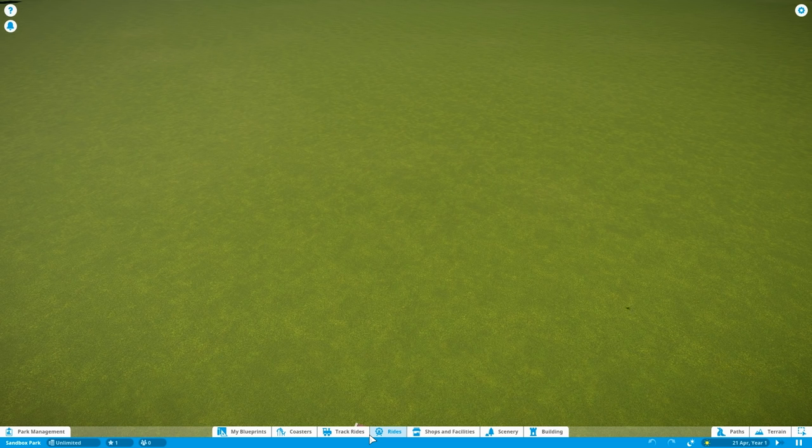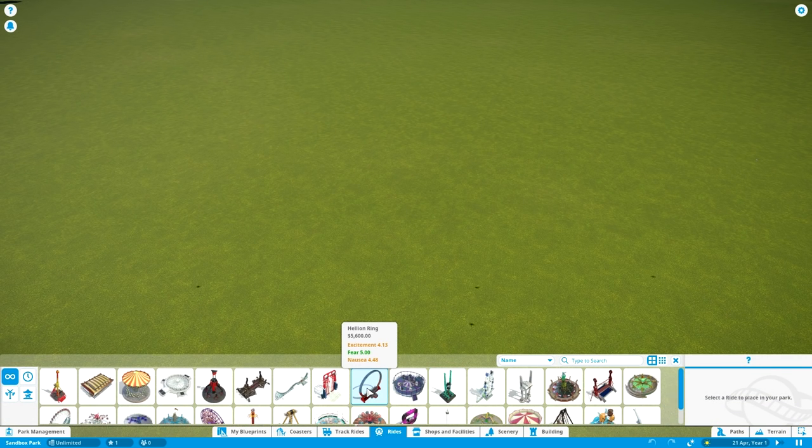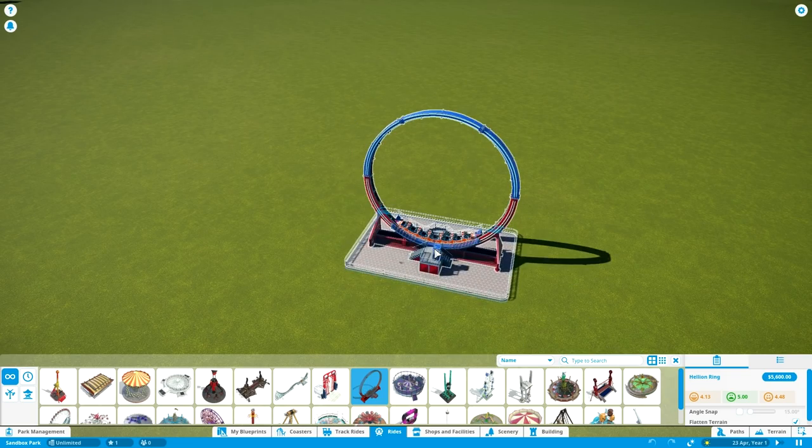One thing you do want to pay attention to with this ride is making sure that you can actually find it. So if you go to click on Rides over here, you can actually find the Hellion Ring right here. Be careful not to click on any of these other rides — that'll make sure that you are not going to place the Larsen Superloop. So you really have to click on this icon right here, hover your mouse over it, and then click the left mouse button. Yeah, that should be it — click that mouse button and there we go.